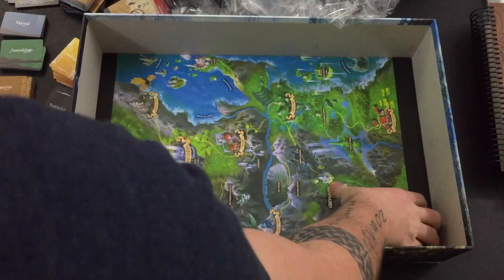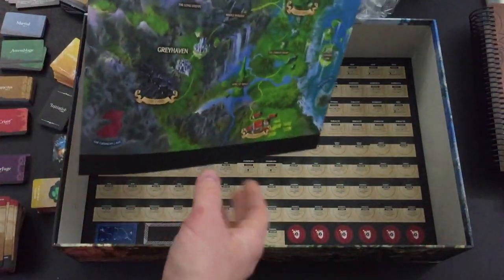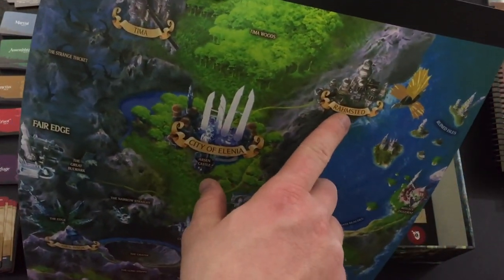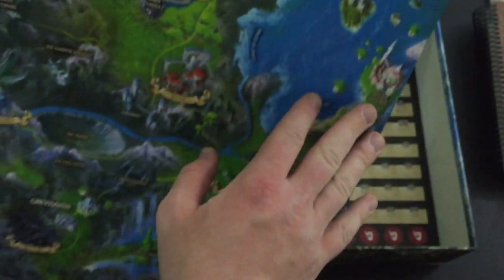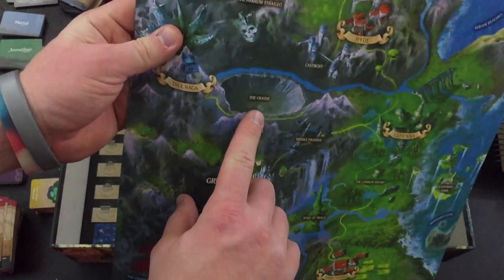Getting near the bottom of the box. This is a map - it folds sideways but doesn't fold out further. It's a map of the entire area: the City of Alania up here, Romstead, the Timah Woods, Fair Edge down at the bottom, Osteni Farmlands, Greyhaven, some islands off to the side. And there's a location called The Crater - I wonder what's going on there.